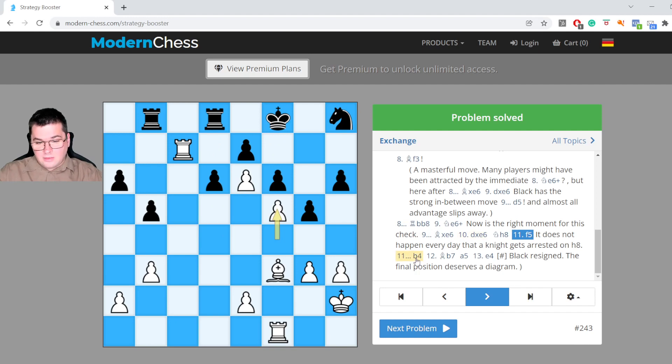Black cannot move at all and White can even bring the king all the way to the queenside. The position is completely winning for White.